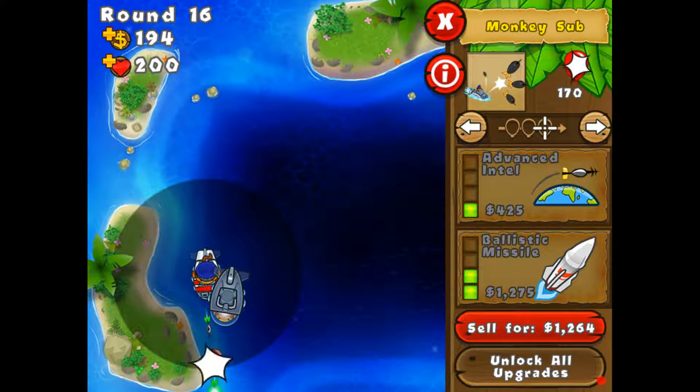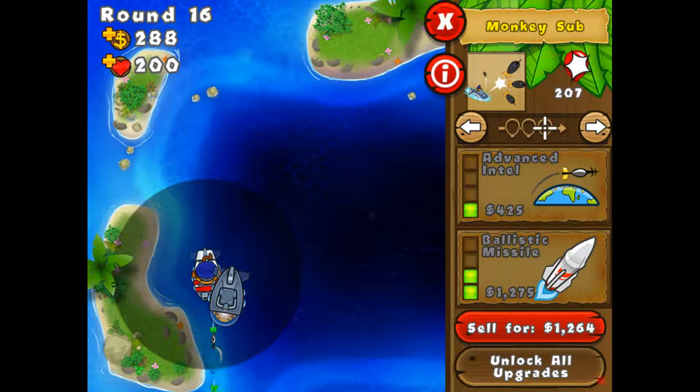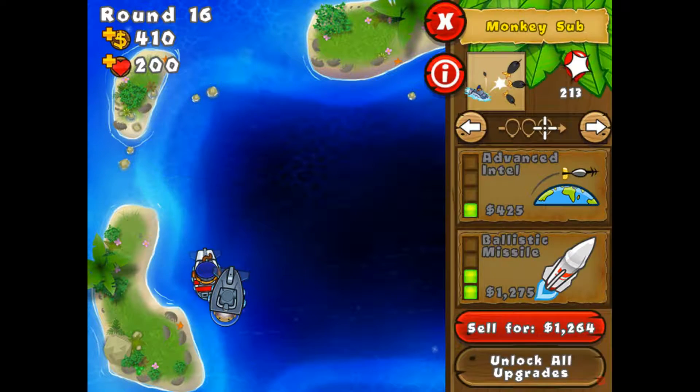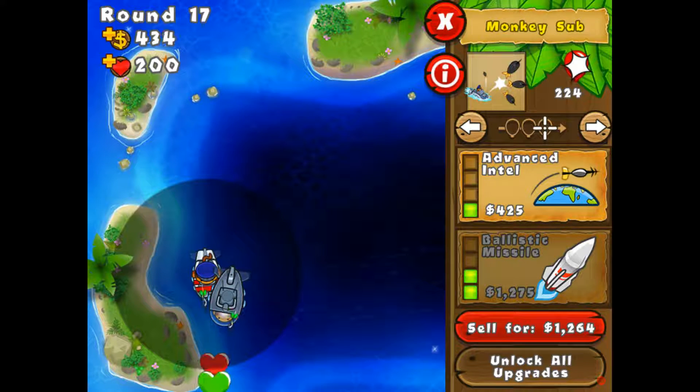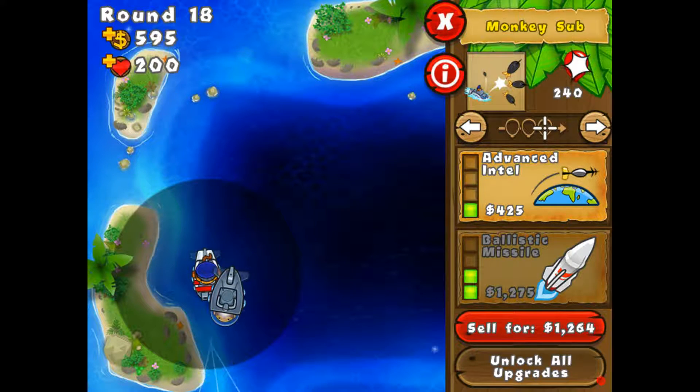So we need ballistic missile to be able to pop leads, because that's the only thing that can pop leads. I'm pretty sure it pops leads. Ballistic missile seeks its target over any distance and does extra damage to ceramic and moab-class balloons. So yes, it's very good — very good for dealing with ceramics and moab-class if you have tons of them, which we will very soon.